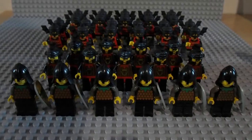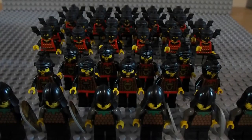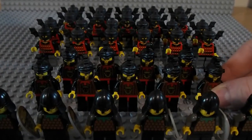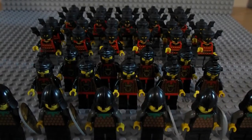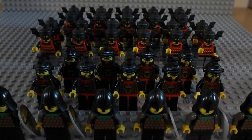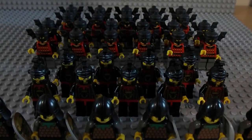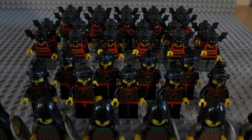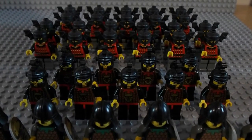Now, behind them in the back is nine more heavy infantry. These, of course, are the robber minifigures with the Bull emblems on them. These will also be equipped with axes for the heavy infantry of the Bull Empire. And I will try and equip them with a shield — I'm not quite sure yet.